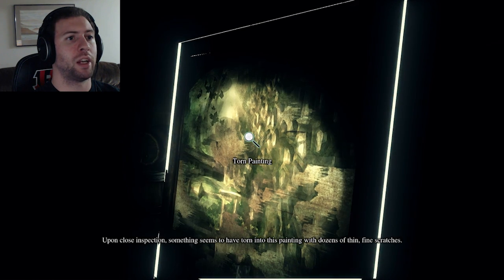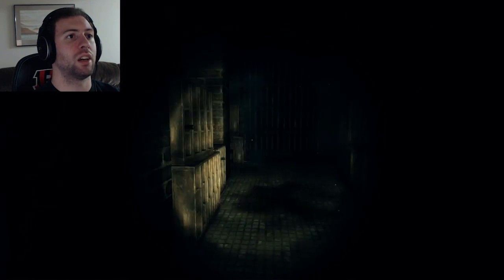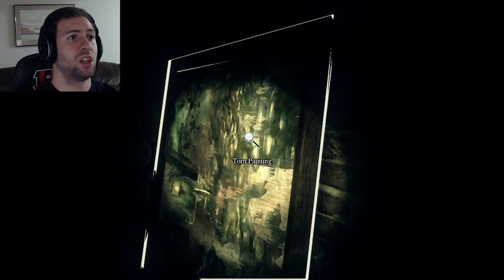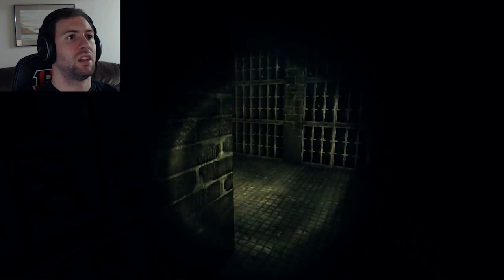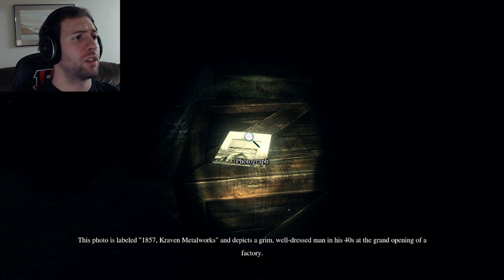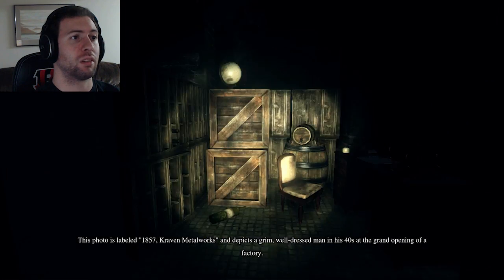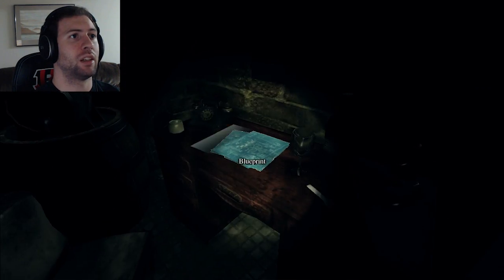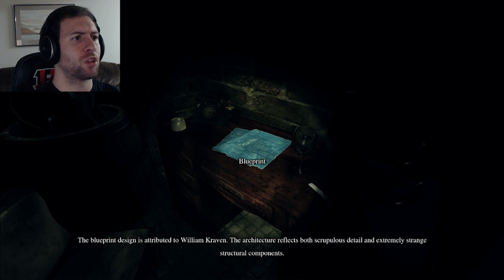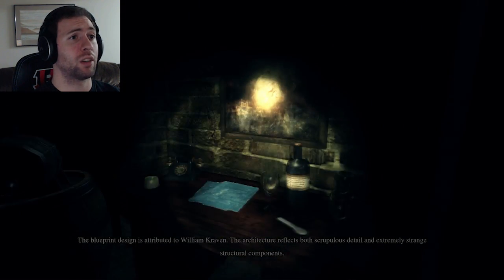Upon close inspection, something seems to have torn into this painting with dozens of thin, fine scratches. That's lovely. Did we also hear that creepy sound just now? Dead silence. Some notes — a photograph. This photo was labeled 1857, Craven Metalworks, and depicts a grim, well-dressed man in his forties at the grand opening of a factory. A spoon? Blueprints! The blueprint design is attributed to William Craven; the architecture reflects both scrupulous detail and extremely strained structural components — such as rooms you can just put wherever, apparently.